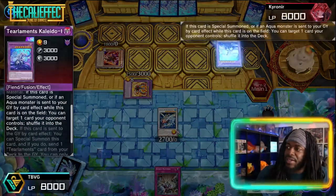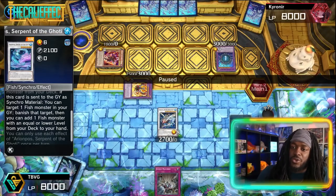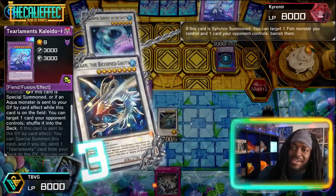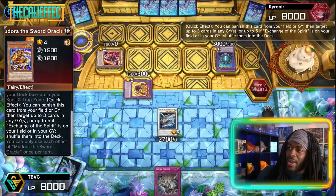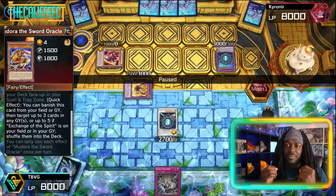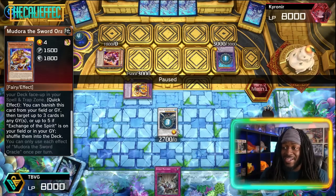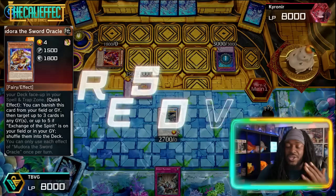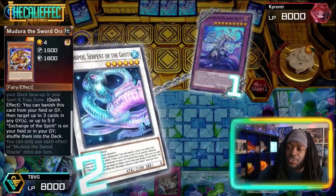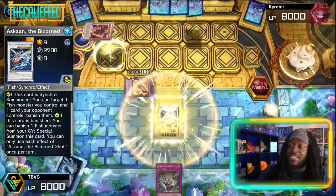The opponent attempts to use Collider Heart to get rid of our Bicorn, but since Ariampos was sent to the graveyard, we can target one fish monster. Ascone then banishes itself and the Tier Limits Collider Heart. They use Madura in response to shuffle in our Ariampos — a weakness to the deck. While this deck doesn't necessarily rely on the graveyard, shuffling fish monsters in with the Shizu shufflers isn't ideal. We lose the search but the opponent loses Collider Heart, and Bicorn banishes Shift to summon itself back, forcing the opponent to set two cards and pass.